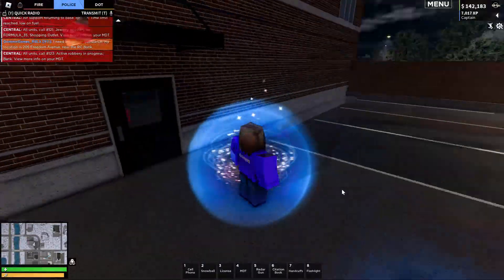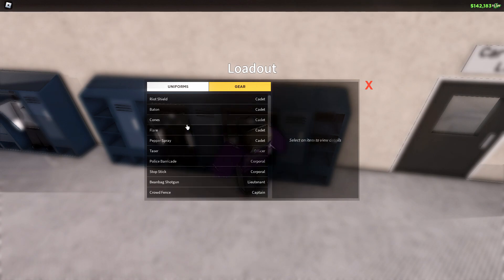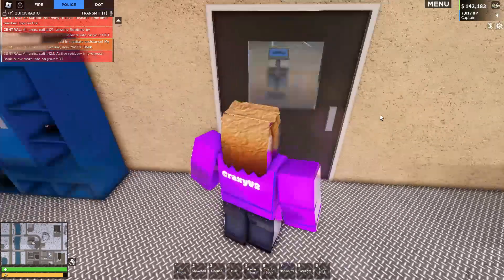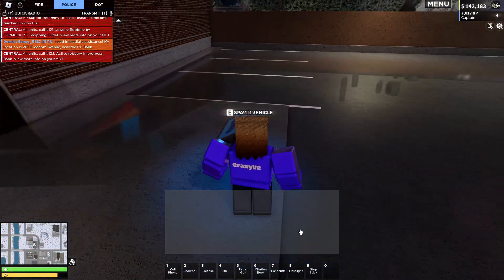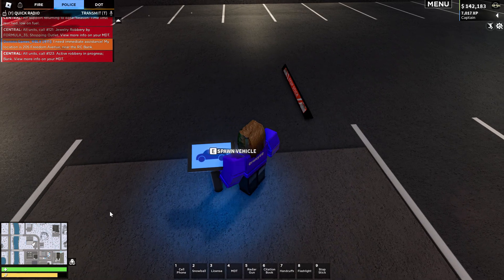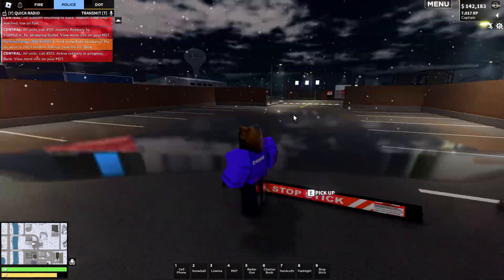Moving on to the third forgotten feature: it's on the police team and it's the stop stick. You get it at the corporal rank. You place it down — pretty self-explanatory — and if you drive over it, boom, your tires pop. You can only have one at a time picked up, so not many people actually use these.